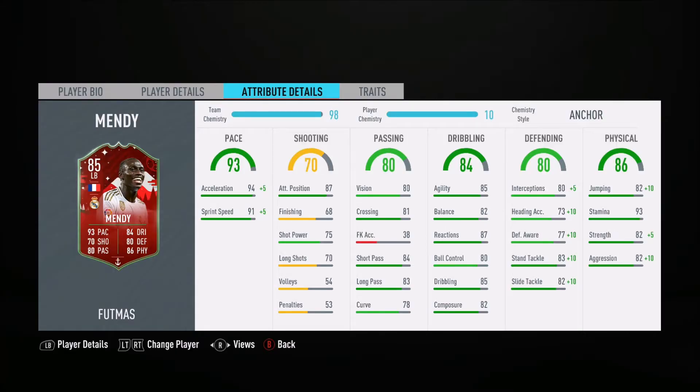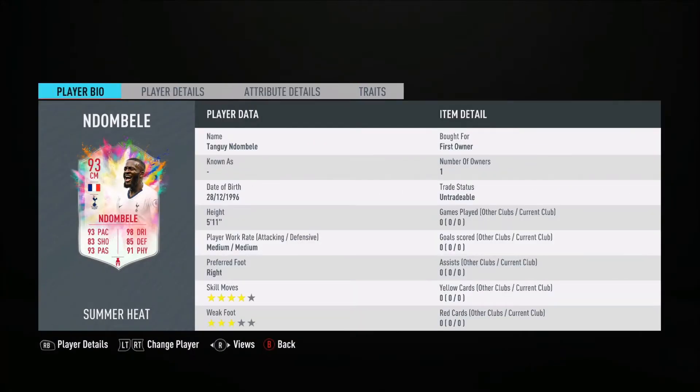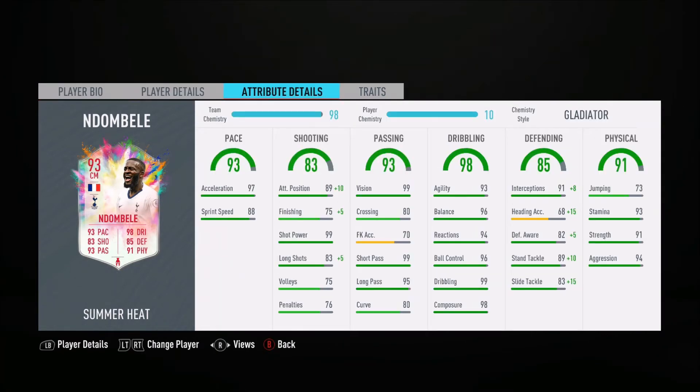I also won five matches in rivals so I could unlock this Mendy. Now this Christmas Mendy was very expensive when it first came out, and even still right now he's a very good card. Four star skills, three star weak foot — phenomenal stats. I increased his stats using the Gladiator chemistry style, and the reason why I chose that is because I feel like shooting and defending is very pivotal on a central midfielder.